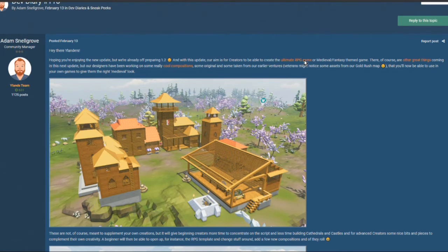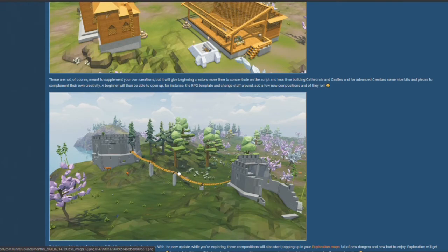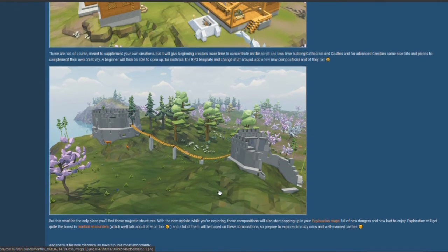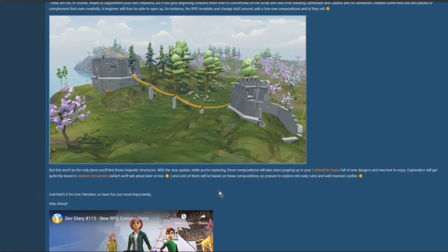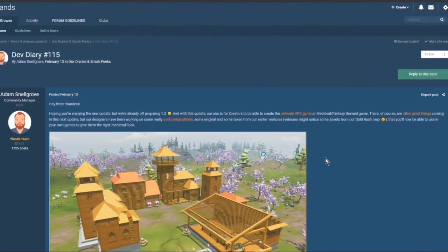Basically, they want people to be able to create RPG games, so they're adding all these new building options. Look at these — this kind of broken tower to tower with this rickety wooden bridge. I love this, this is really good. You can use them when you're making something for the workshop, but you could also encounter them in the game. We're going to have a whole bunch of new encounters for exploration maps with new dangers and new loot to enjoy.